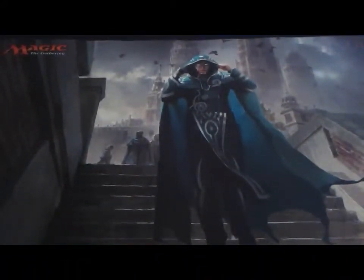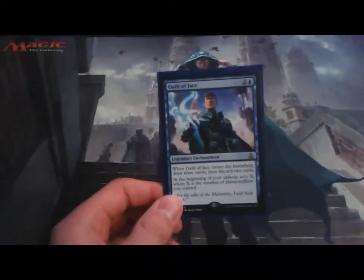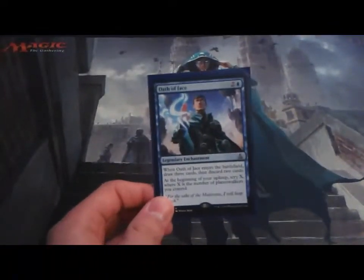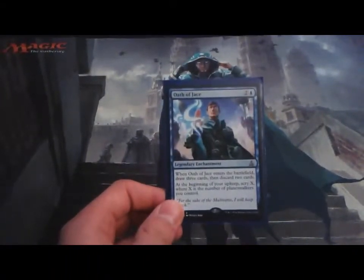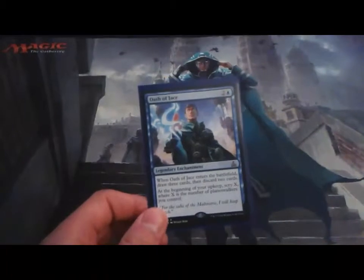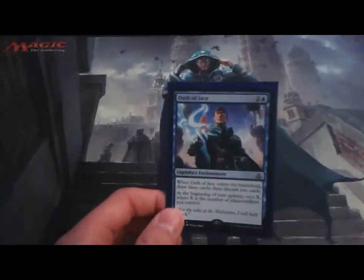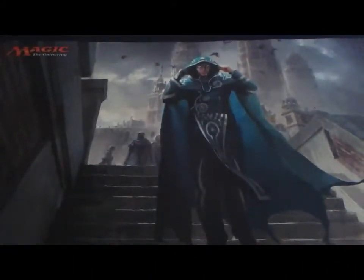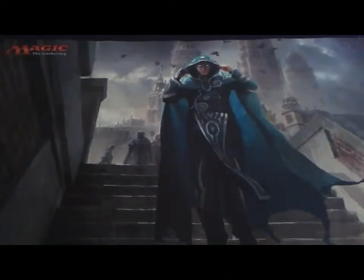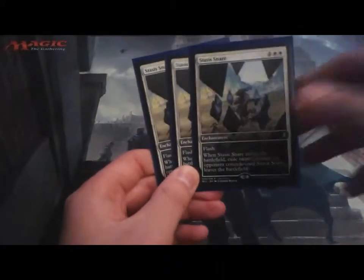Now for non-creature spells. I have one Oath of Jace, which works really well with Ob Nixilis and Nissa — you can scry at the beginning of your upkeep, and when you're done scrying you draw two cards. It works really well to dig through your deck. Then I have three Stasis Snares for more removal — this deck actually has a pretty heavy removal feel to it, like a mid-range removal package.